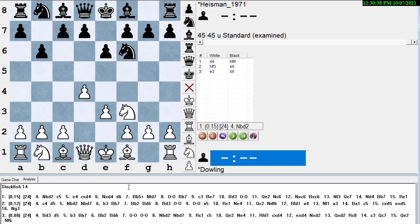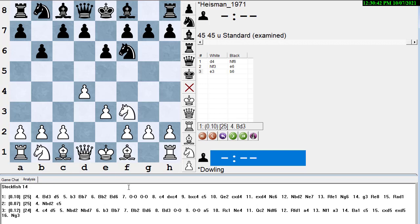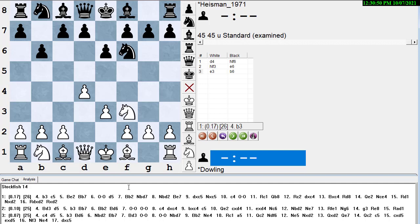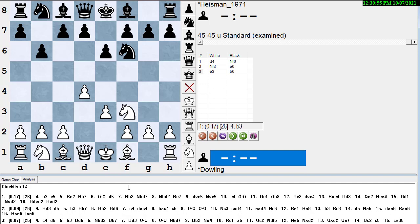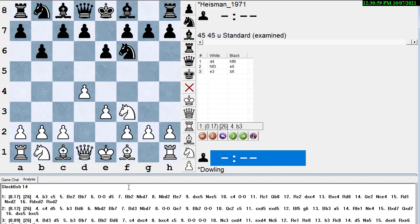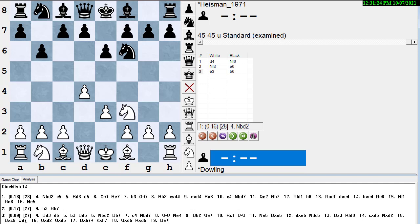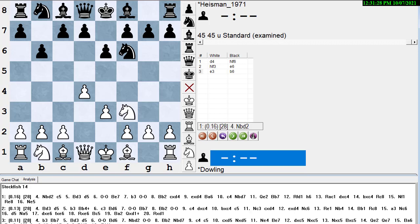What are you looking for when going through a game with an engine? You're looking for moves where the evaluation number drops way down — that means you did something wrong. For a grandmaster, a drop of 0.2 is concerning. For a beginner, the threshold is much higher, almost one pawn or more. At my level, anything more than 0.2 or 0.3 is worth investigating. Also note the evaluation difference between the top three moves — if it's tiny, the position isn't critical and white's second or third best move gives almost the same result.